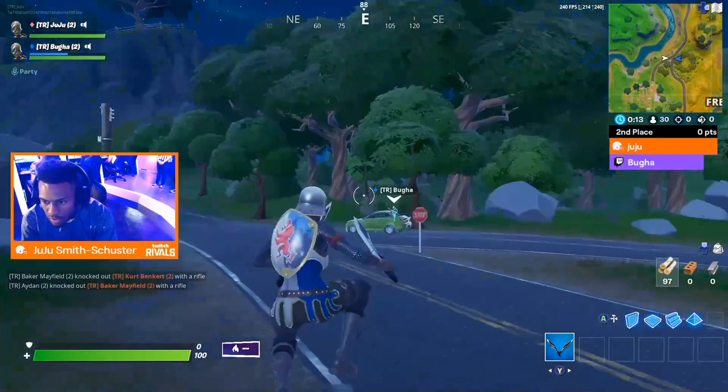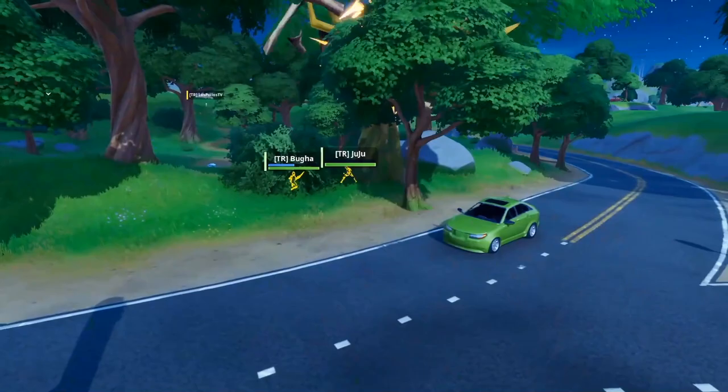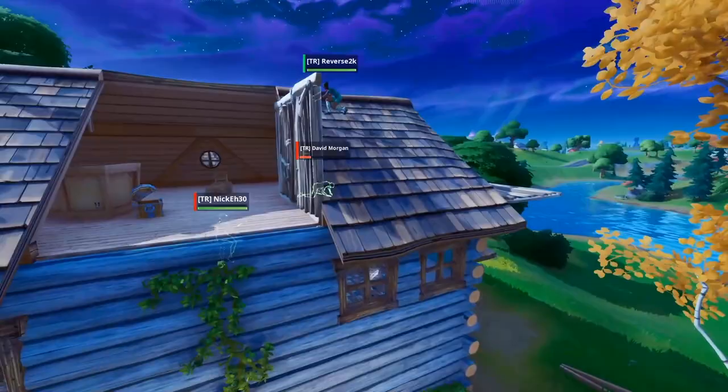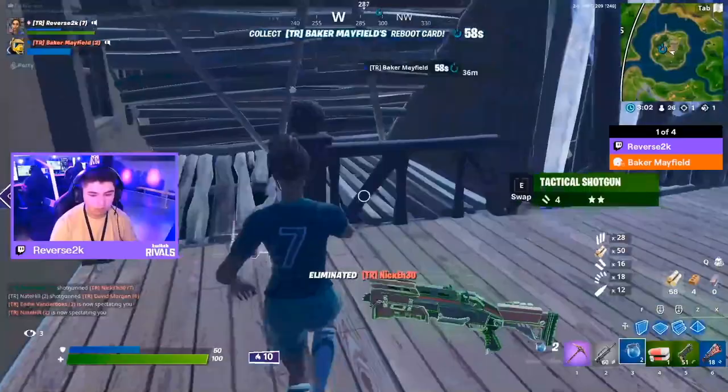Eliminations going down in the field. Kurt Benkert - who was the most hyped NFL player going into this - is already down and out, but Aiden is backing him up. Baker Mayfield goes down. Aiden's gonna go in and confirm that elim. Great strategy from Buga there. We're jumping in with another engagement: Reverse 2K versus Nick A30. David Morgan's already down, and both of their NFL partners are down. Reverse 2K versus Nick A30 - the big shot to start, and Nick A30 is down and out.